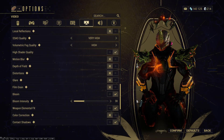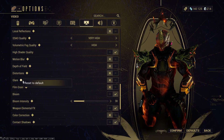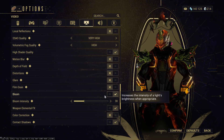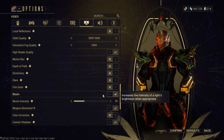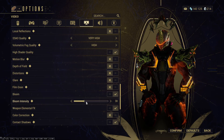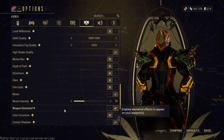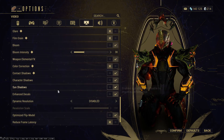I turn off Motion Blur, Distortions, and Chromatic Aberration because these make the game look bad. Bloom — I would actually turn this on; bloom increases the light brightness when appropriate. I keep it at 30 — don't bump it up, it will actually make the game look worse. Effects I turn on so I can see the effects on my weapons.